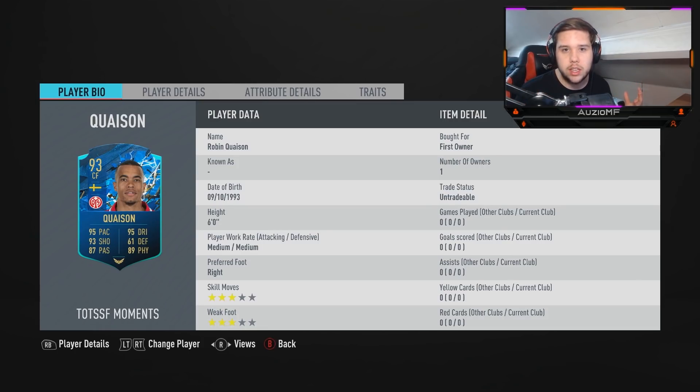I can understand why he's going for 150k because he is 3-star, 3-star, so he's always going to be one of those ones where he's going to be a bit too readable. But he's got 95 pace, 95 dribbling, 93 shooting, 87 passing, 89 physical. The medium-medium work rates aren't the greatest — for me personally, it just means he's going to be coming short way too often. At 6 foot, if he has high enough dribbling, that's not going to matter.